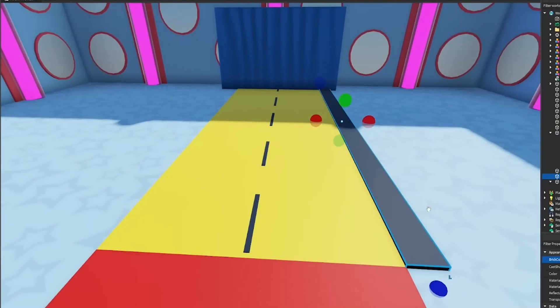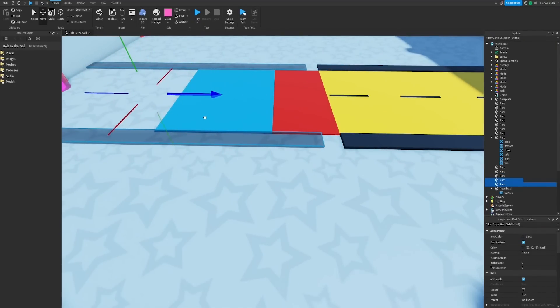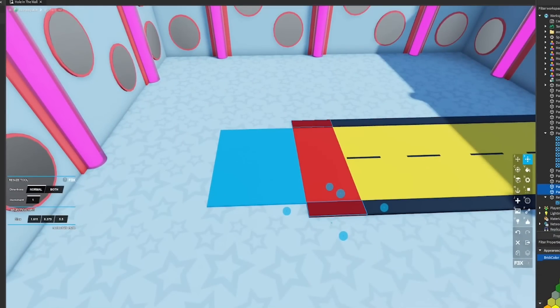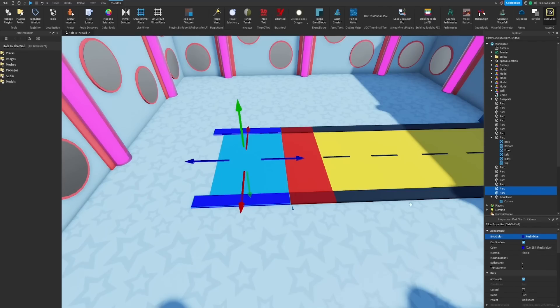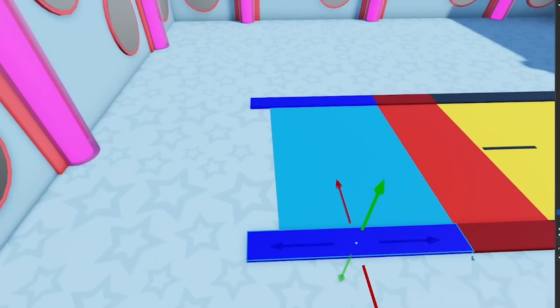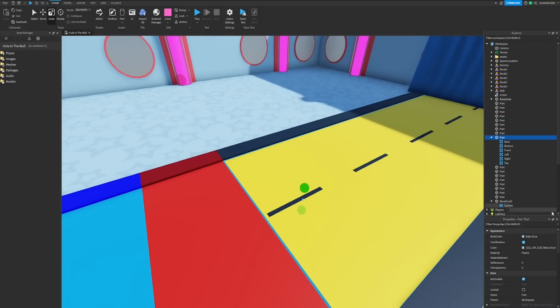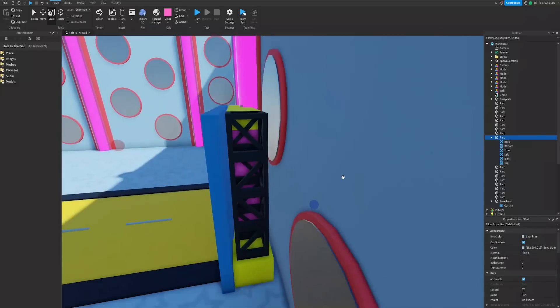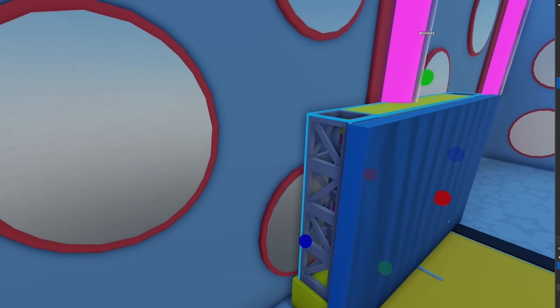Now we're going to add a little extraness to this path — some more design to make it a little more fun. Something like this would be cool in black or gray — let's go black. Then we can have lights peeking up from this area. We'll duplicate this and have each zone — a darker red looks cool, and then this zone in a darker blue. I'm going to change these to the same color as the floor, because I'm avoiding black at all costs in a fun build.